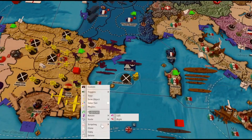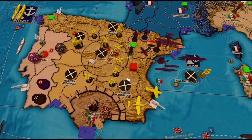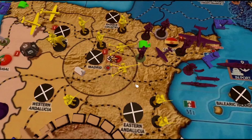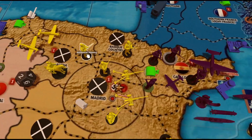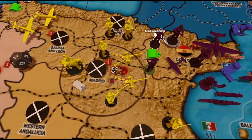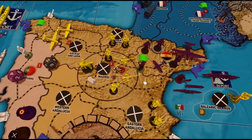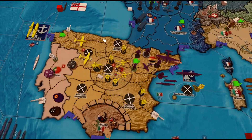The militia is taken off the board. Fighters land back in the western portion of the map. For non-combat moves: one infantry moves from Western Andalusia to Madrid, one infantry from Galicia and Leon goes to Basque Country, and one cavalry heads to Madrid. That tidies up the nationalist position in Spain.